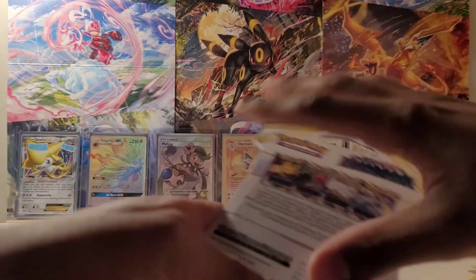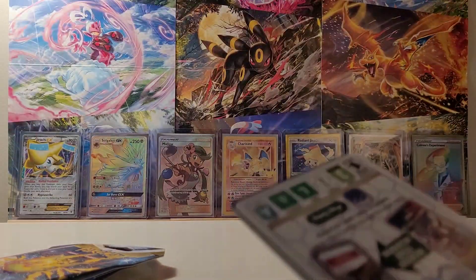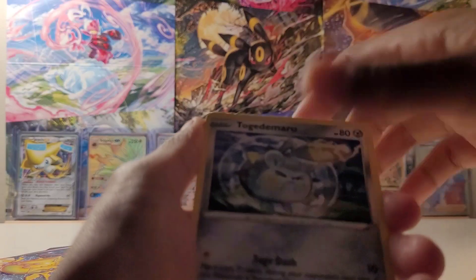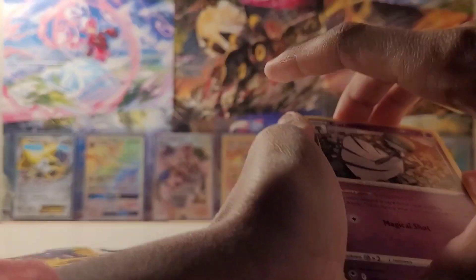Alright, here we go, next pack. Let's crack this open. Another white code card. Let's see — Haltz, Shazanna, Peaky Jewel, No-Hit, Terminal, Wild Lord, and Guard Ward, Non-Holo.